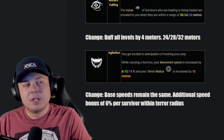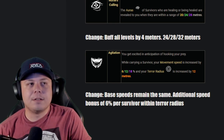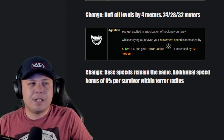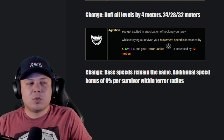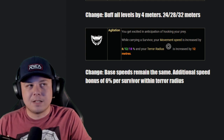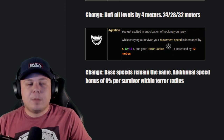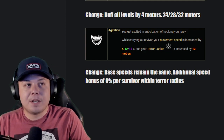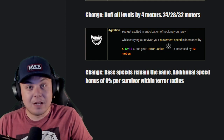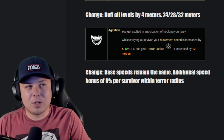Agitation is used by a lot of killers that can down pretty fast — Nurses, Billies, Blights — because they can down super fast and it allows less downtime between hooking so they can keep up pressure. What I want them to do is keep the base speed at 18%, but add an additional 6% bonus for each survivor in your terror radius. So if there's one survivor in your terror radius it's 24%, and it keeps stacking the more people there are, making body-blocking dangerous. It also synergizes well because Agitation increases your terror radius by 12 meters, so you want more people in your terror radius to go faster.